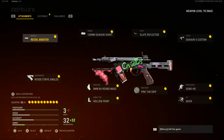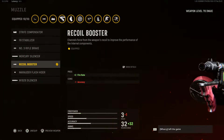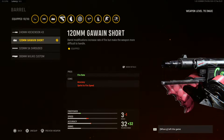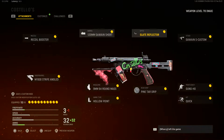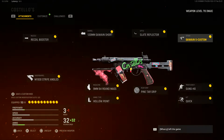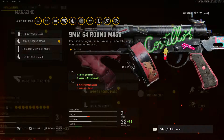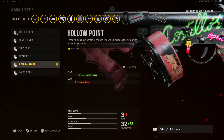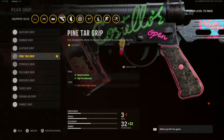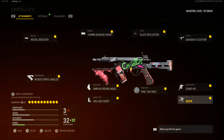Here is a look at the Costello's blueprint for the Well gun. Starting off with the first attachment we have the recoil booster. For the barrel we have the 120mm Gawain Short. For the optic we have the Slit Reflector. For the stock we have the Gawain S Custom. For the underbarrel we have the M1930 Strife Angled. For the magazine we have the 9mm 64 Round Mag. For the ammo type we have Hollow Point. For the rear grip we have the Pine Tar Grip. For the proficiency we have Gung-Ho, and finally for the kit we have Quick.